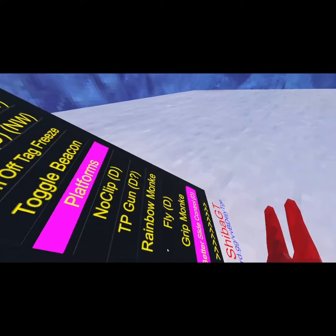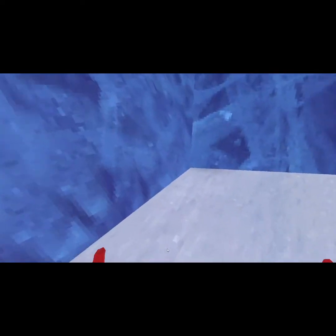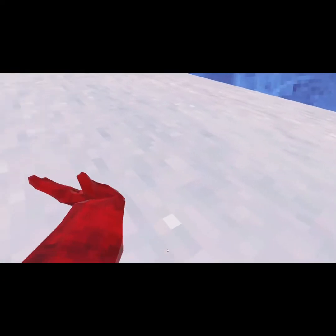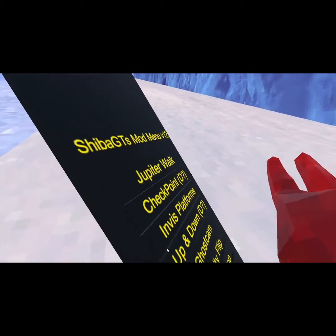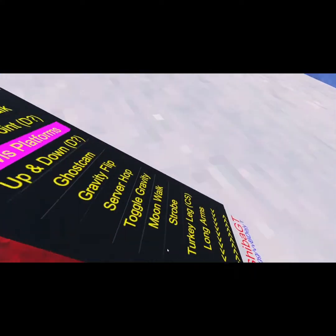On the second page you have Jupiter walk. It makes you move like you're in open space — it's very hard to jump and move normally, but you can go really fast. Checkpoint I'm not gonna demonstrate, it just makes a checkpoint.